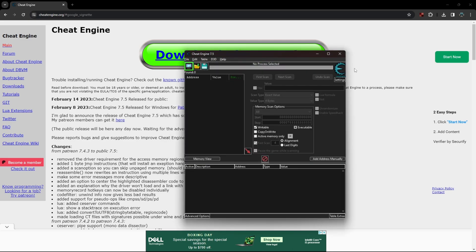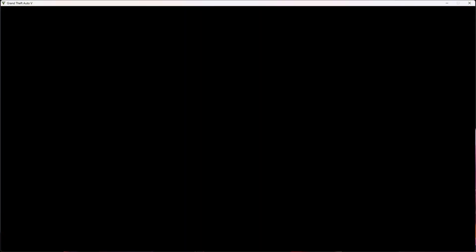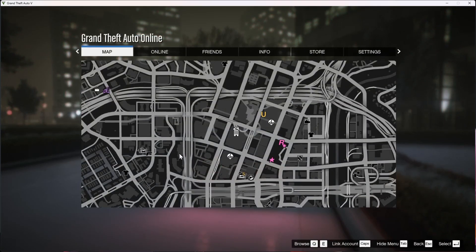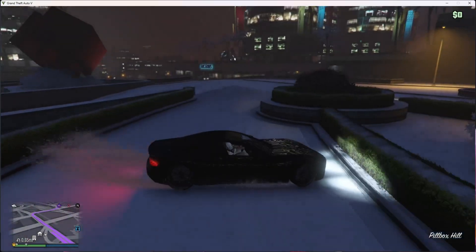Alright, so now you actually have the Cheat Engine. You can close Chrome. Now you're back in your GTA. Once you have that, you want to get out with your car, and we're going to go to the nearest Los Santos Customs. You can do any one you want — I'm just going to do this one. You're going to want to drive there.